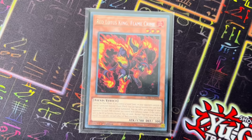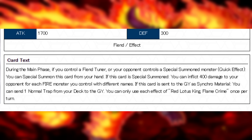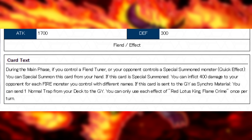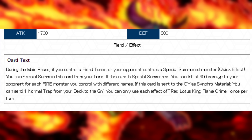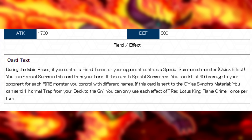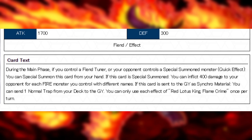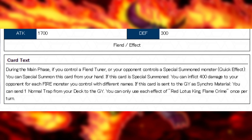We're here to talk about Flame Crime - what does it solve? It's a level 3 non-tuner with the effect: during the main phase, if you control a Fiend Tuner or your opponent controls a special summoned monster, quick effect, you can special summon this card from your hand. If this card is special summoned, you can inflict 400 damage to your opponent for each fire monster you control with different names. You've got that burn effect for time, but we already have Scarlight for time - at least you can do this in your opponent's turn though. If this card is sent to the Graveyard as Synchro Material, you can send one normal trap from your deck to the Graveyard.